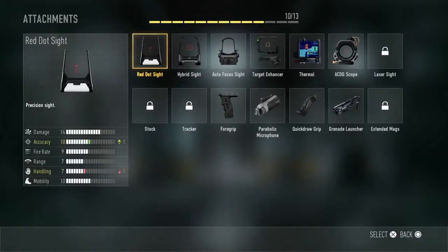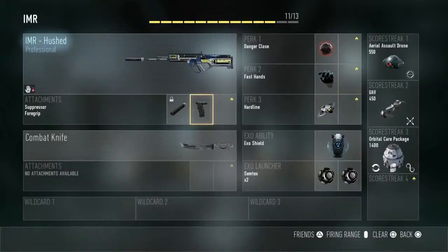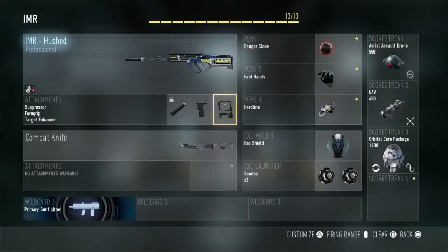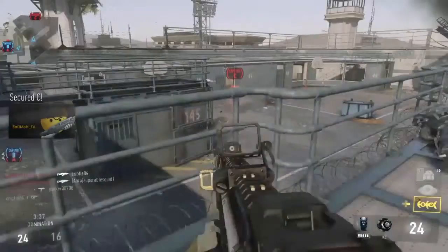Hi guys, I'm going to show you my two favourite guns of this game. First up is the IMR. It is a four round burst gun, absolutely powerful — it's got really high damage and it only takes one or two bursts to kill people.